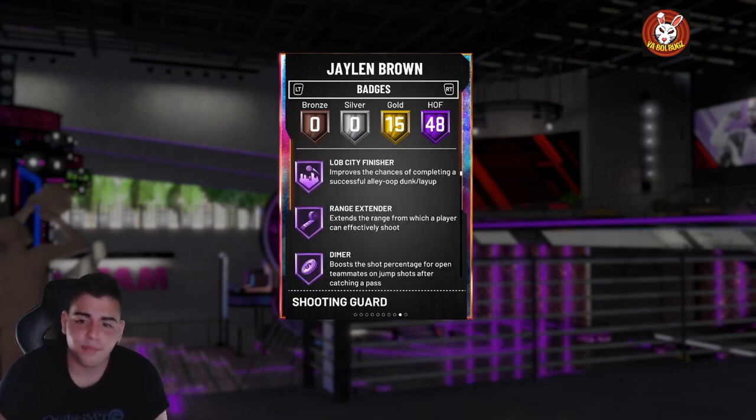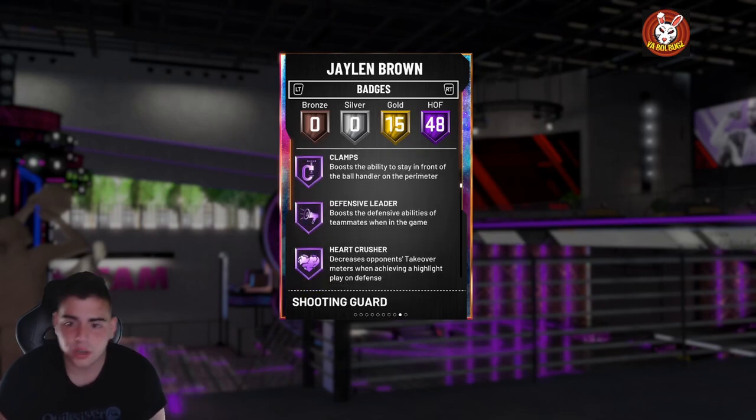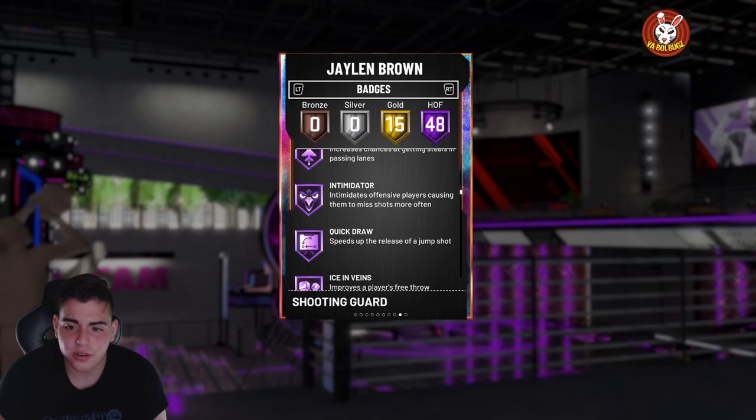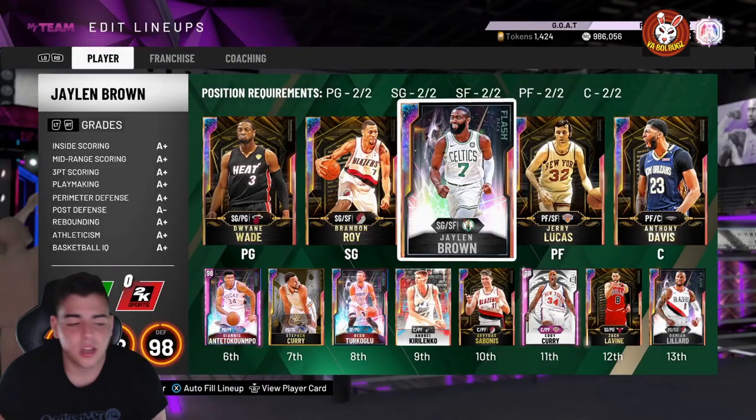Additional badges include ankle breaker, slippery off-ball, lob city finisher, range extender, pick pocket, pick dodger, chase down artist, clamps, interceptor, quick draw, ice in veins, and pogo stick. This card is absolutely disgusting — a complete beast.